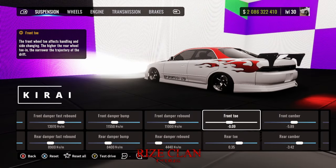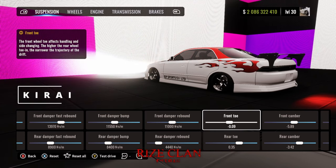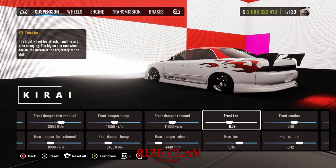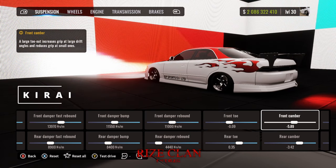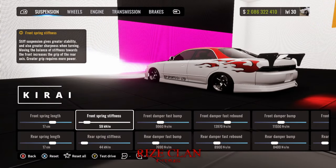Toe also matters. I'd recommend keeping the front toe at a negative value and the rear toe at a positive value, because that's mainly what's going to give you a smoother transition speed and a nice feel. Moving on to spring stiffness — mainly if you have your spring stiffness really low, your car is going to feel a lot smoother and nicer.